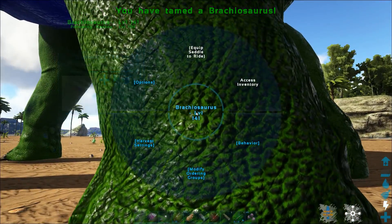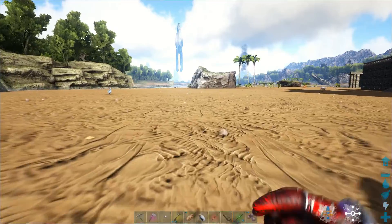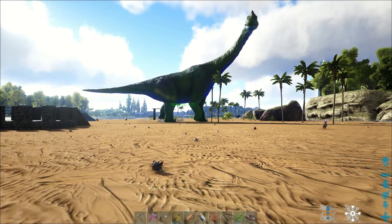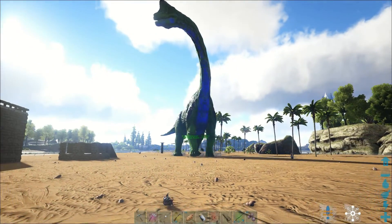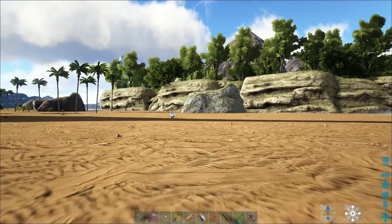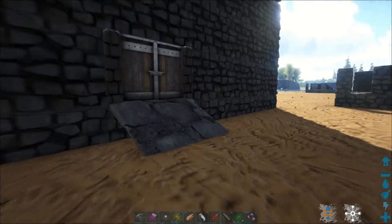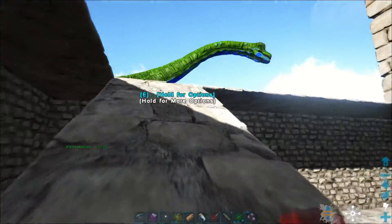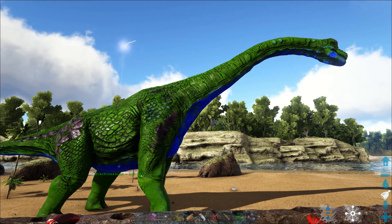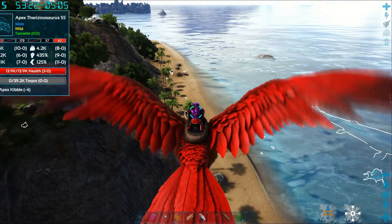Let me put it on passive so it doesn't attack something, then we're going to run back over here and try to get a picture of it. Just like the Bronto — super slow, super clunky, super huge, of course way bigger. There we go, we got a brachy tamed. It's kind of pointless — it collects thatch and berries and stuff but the Bronto does that too. Going forward you can see there's a Leedsichthys — the giant whale that kills the boats in the water.